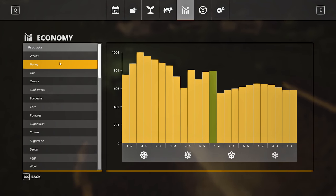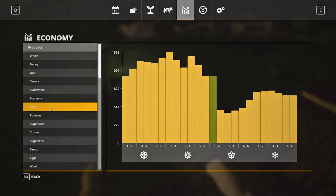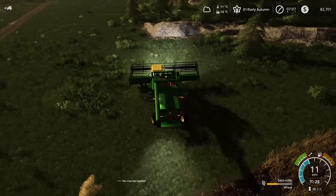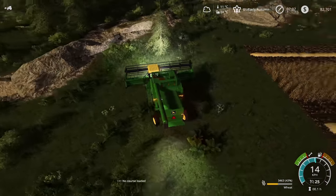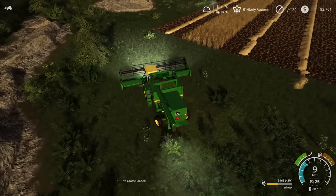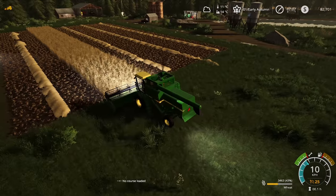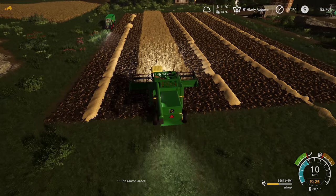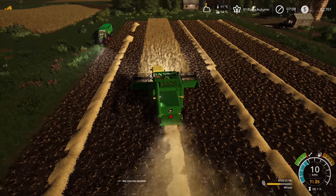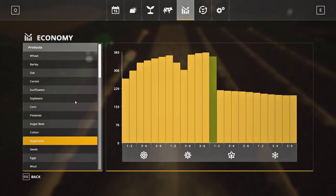I wonder if all crops are the same. No, not so much. Canola is at a really good price at the moment. Sunflowers, corn is a little bit down, but the soybeans — they were $3,500 per thousand litres. That would have been a really, really good amount of money, especially with that huge field. I think we'll have to harvest it and keep it stored because we want that sort of money. That would be a huge payday for us if we could get that price again.